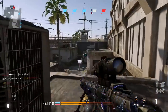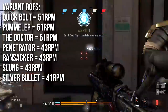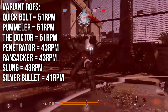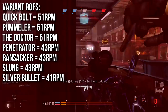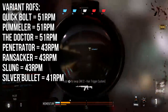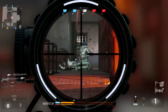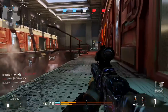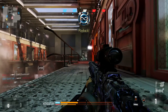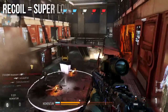Rate of fire does vary — sometimes quite a bit — by variant. The Quick Bolt, Pummeler, and Doctor all shoot at 51 rounds per minute; those are the faster-firing variants. The Penetrator, Ransacker, and Slung fire at 43 rounds per minute — a little slower. The Silver Bullet unfortunately fires very slowly at 41 rounds per minute — a big difference. So you want to go for the Quick Bolt, Pummeler, and Doctor, as those fire faster, which matters a lot with this weapon.